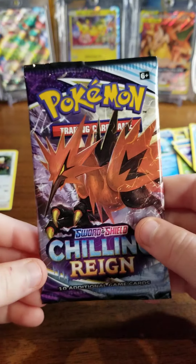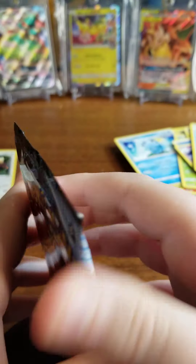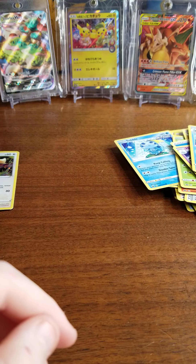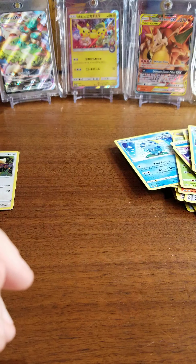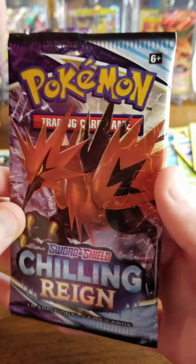And we have the final Chilling Rain pack — let's do it. Now let's show it off. Yo, look at that art. Good pool. Big brain over there, just riding. Let's put it over here so you can see it. There he is, he's right there. Final Chilling Rain pack.